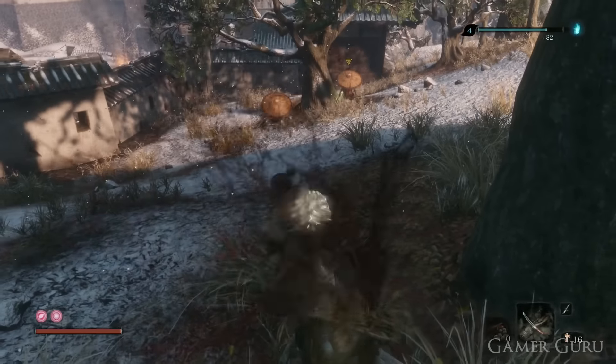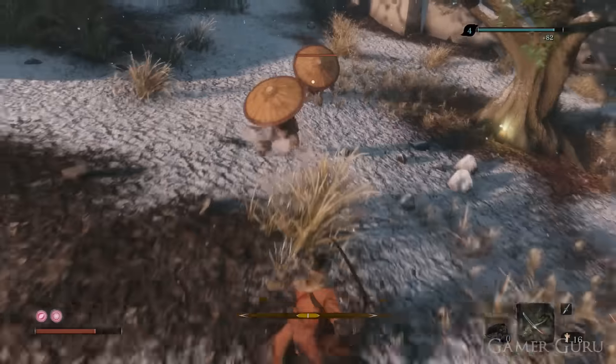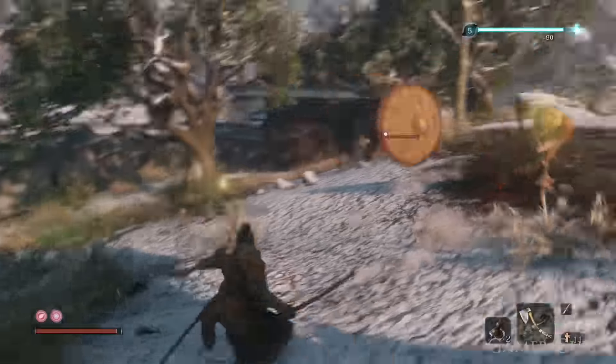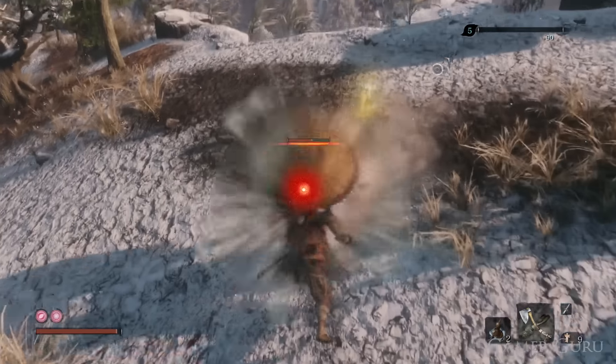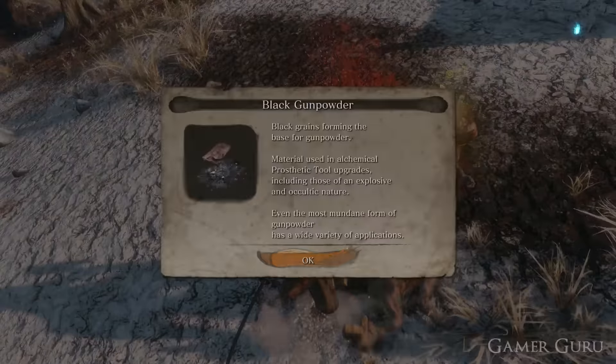These enemies can be very annoying because they can poison you, as well as their hats acting as very sturdy shields. But luckily, we already know how to take out shielded enemies. All we need to do is use the loaded axe prosthetic tool we got from the Hirata Estate earlier on. With this, we can simply smash through the hats, leaving them open for a death blow directly afterwards.